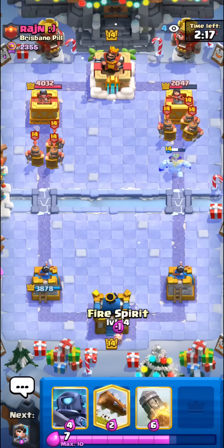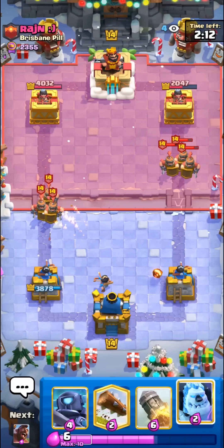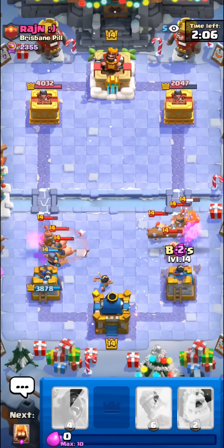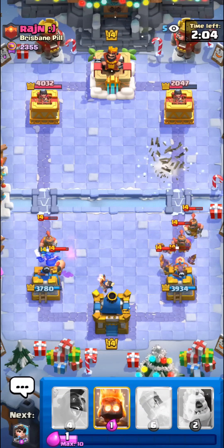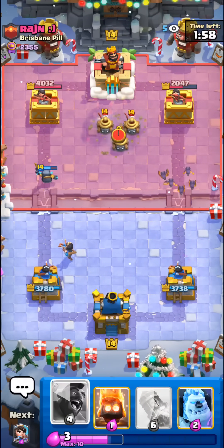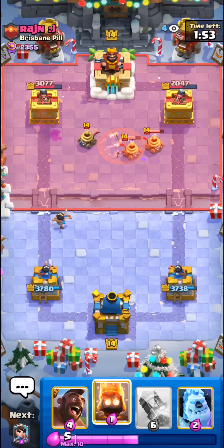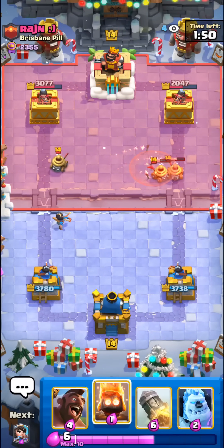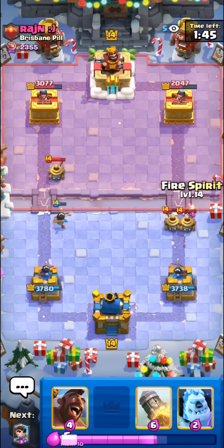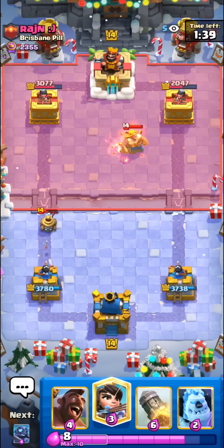He just lost half of his tower first play. This will be a bit hard to defend though — I'm gonna go with princess down low so he can't snipe it with anything. He has no arrows in cycle. I'll go with the mini pekka on the left side and my log plus bats on the right side. Beautiful defense if I do say so myself. The zappies onto my stuff here as well — mini pekka is so sneaky, it always gets that extra shot.